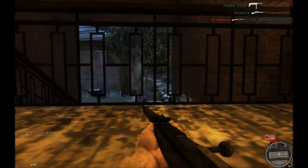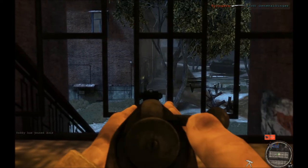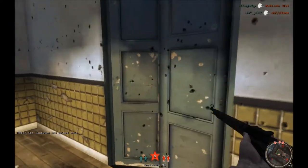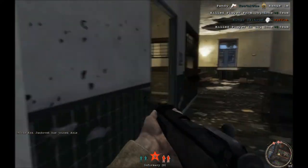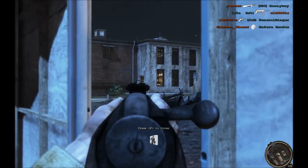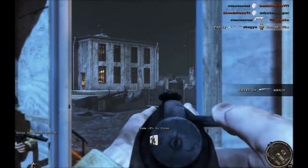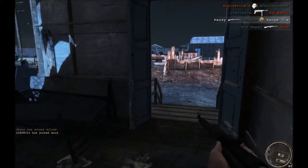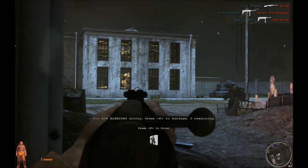Because of the number of buildings, windows, and players, one slight mistake on your part will lead to your death. You can just run across the street and get mowed down by an MG, or walk up to a window and get hit by a rifleman. The disadvantage of a 64-player server is that there are 32 players on the other side within a 200-300 square meter area willing to shoot you — that's a lot of eyes with crosshairs aiming for you.